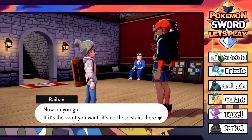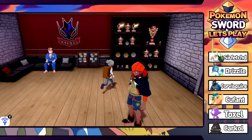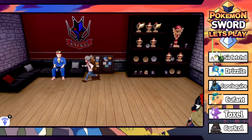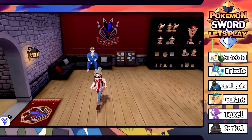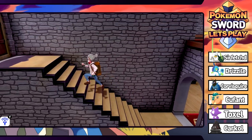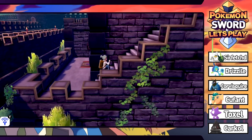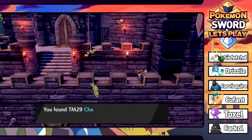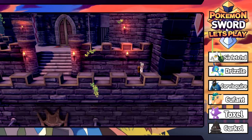We're heading into the vault to see what they've got. The guard says you need permission to enter - but I got it from Raihan himself. So we're going up. There is a TM right here that you can barely see - it is TM29 for Charm, so not all that useful, but we'll take it. This place is looking extravagant as hell.